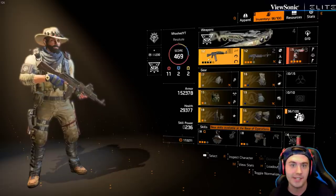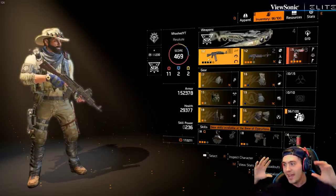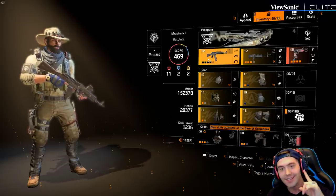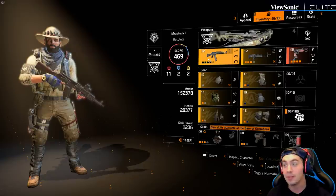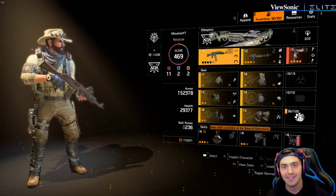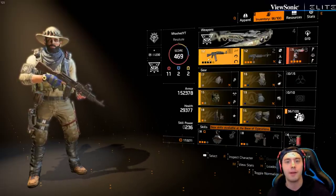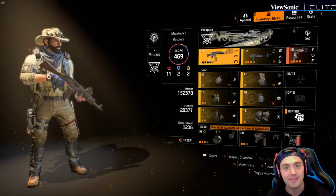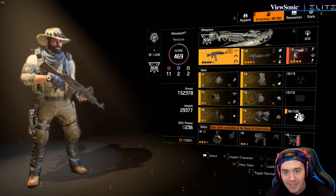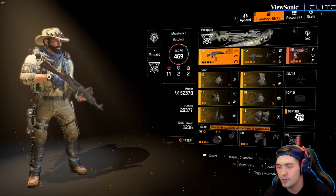In the second Destiny raid, one of the biggest mechanics for killing the final boss was a huge burst of damage. There was one weapon so good at it that people would not raid with you if you didn't have it - they would say 'do you have a Gjallarhorn? Oh you don't? Then you can't raid with us.' It was that bad. I pray that doesn't happen here, but having these tools at your disposal will allow you to deal with any situation that might arise.